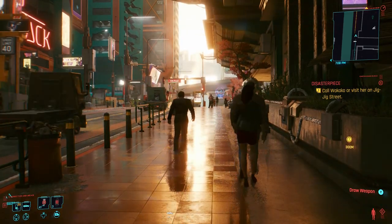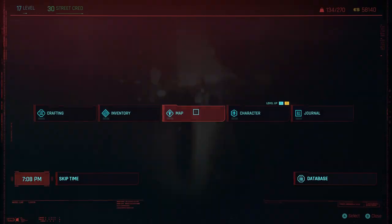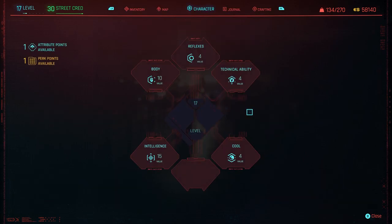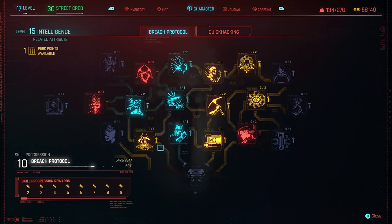Dex here with another Achievement Guide on Cyberpunk 2077. This is the Demon in the Shell Achievement, worth 15G, which you get for killing or incapacitating three enemies with one Detonate Grenade Quickhack.